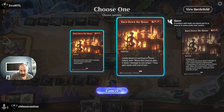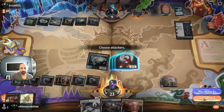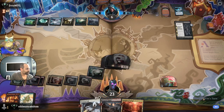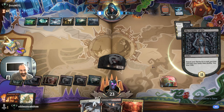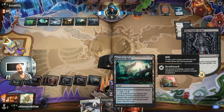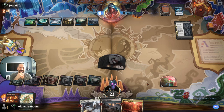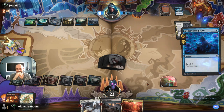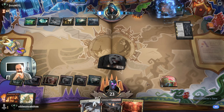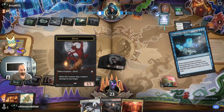We still have enough mana for Burn Down the House, Restless Reef, and the activation — yeah we do. We're gonna fire up Restless Reef. Oh no — wasn't paying attention to the auto-tapper; it would just have killed them. It auto-tapped a man-land I already activated instead of using a Treasure token. I don't know why. But they're going to need to find some way to gain life or exile my board.